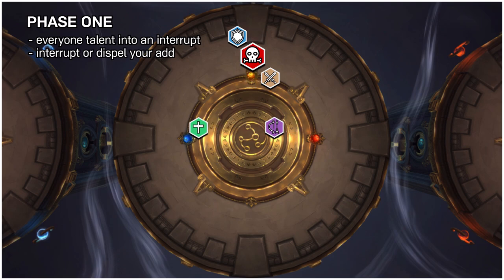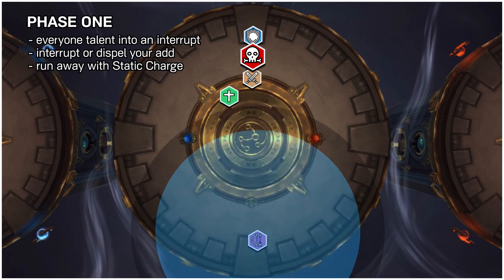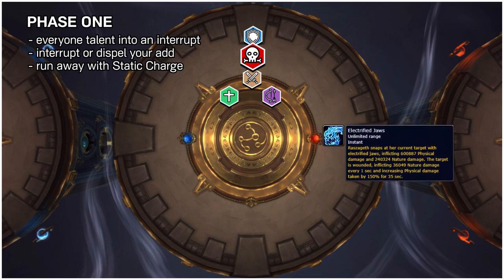The other mechanics in the phase are pretty simple. When a random player gets the static charge debuff, they need to run it far away from the raid before it explodes. At full energy, the boss channels a big pushback away from her, so tank her toward an edge of the platform and don't get pushed off. Dodge the random frontal and swirlies on the ground, and tanks taunt swap every time she casts Electrified Jaws, a big hit with a damage taken debuff.